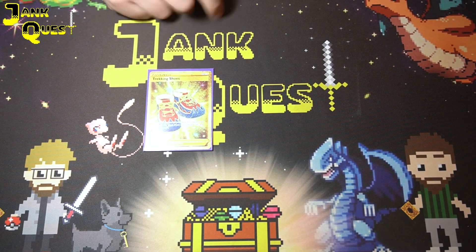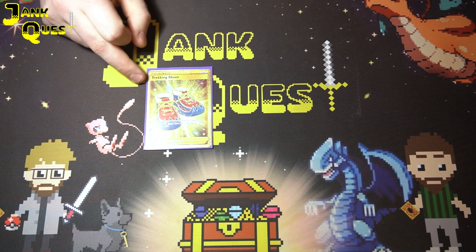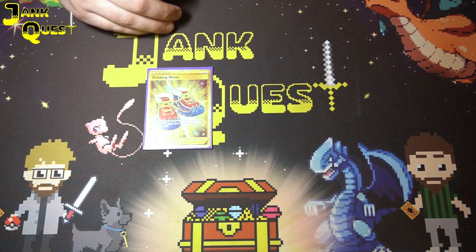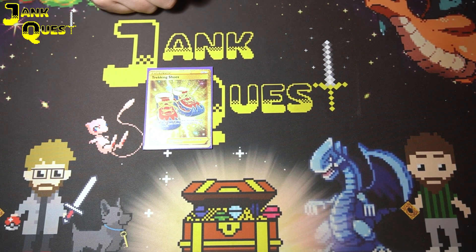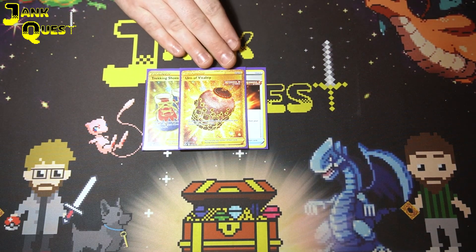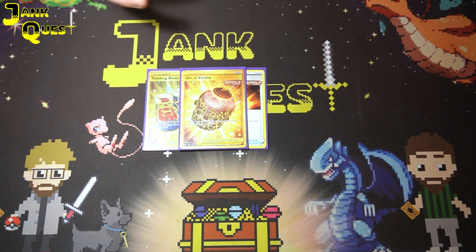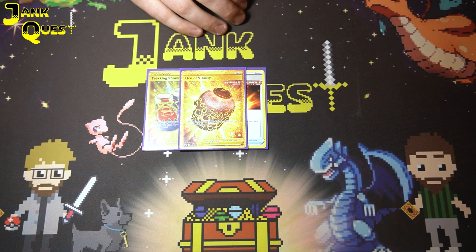We play one copy of Trekking Shoes — always a good addition, making your deck a little more consistent by looking at up to two more cards, and if you hit an Archaeops you can discard it, so really good early game. We're also playing two Urn of Vitality, which works with Single Strike energy and helps to recycle energies back into your deck to pull back out with Archaeops — a really good and unique recovery option.